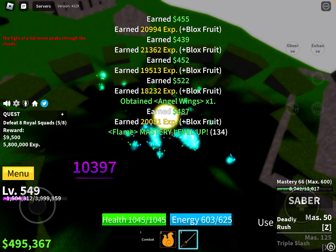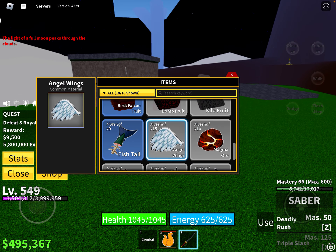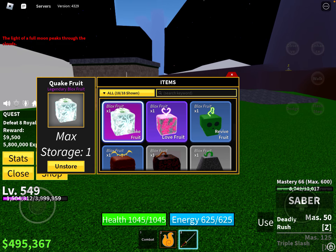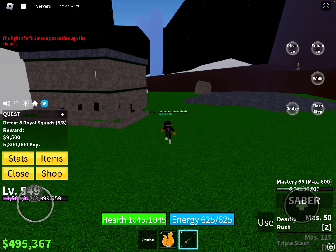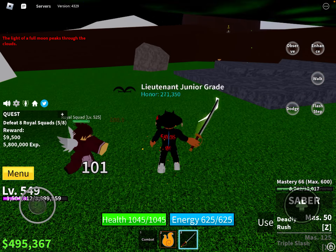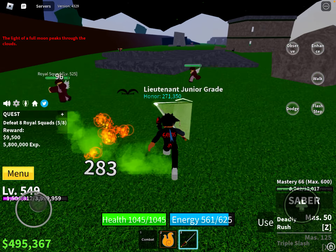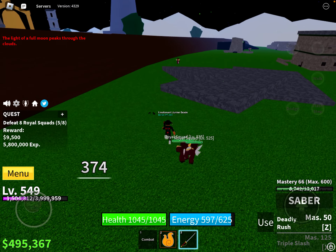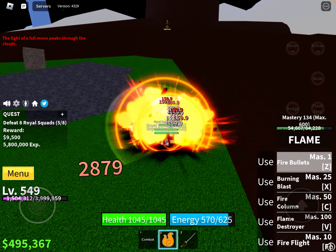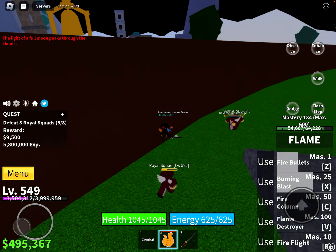I have the Fish race so I swim faster in water and take less damage. I would rather have the Mink race because it makes you really fast, but I don't mind. I have the Quake fruit but I still want it — I probably don't want it, I don't know.